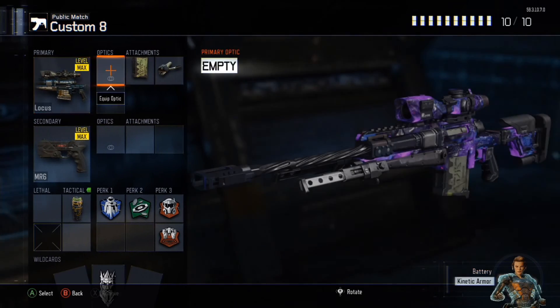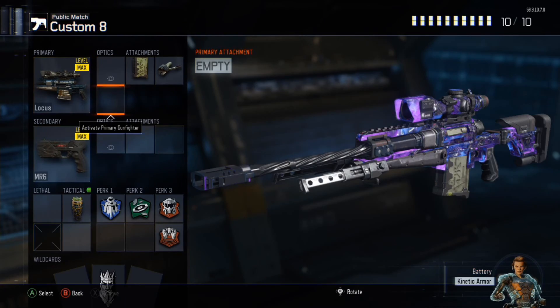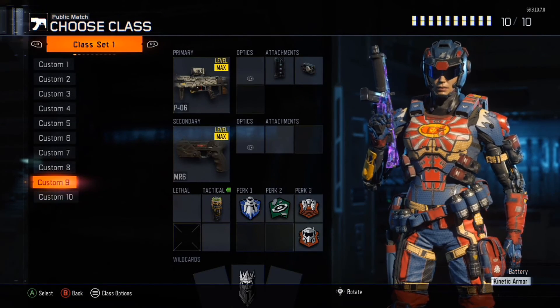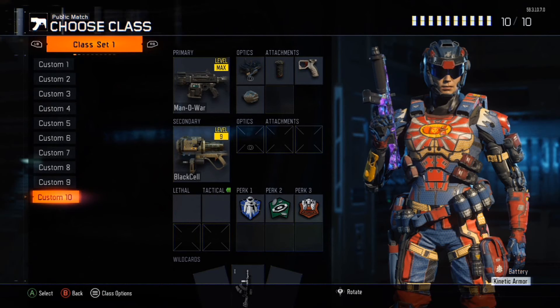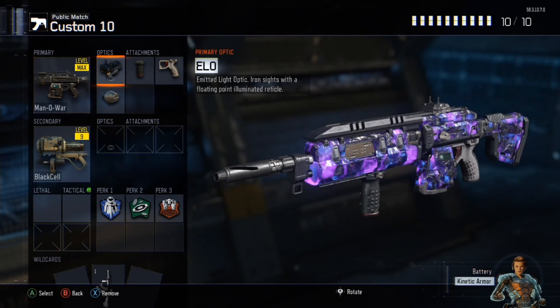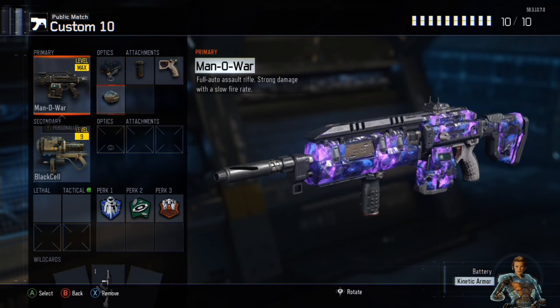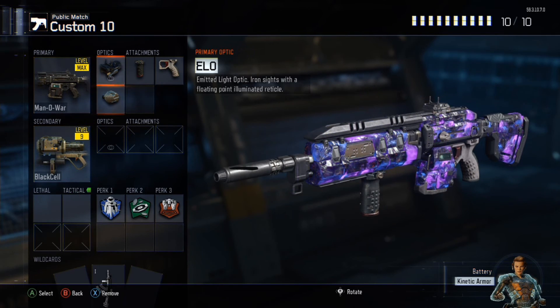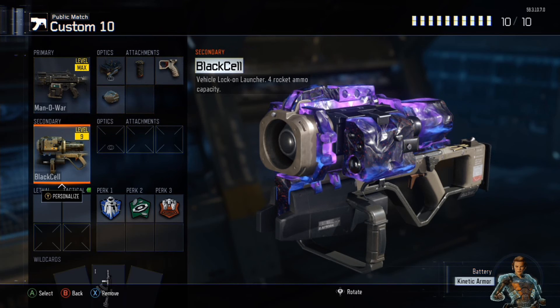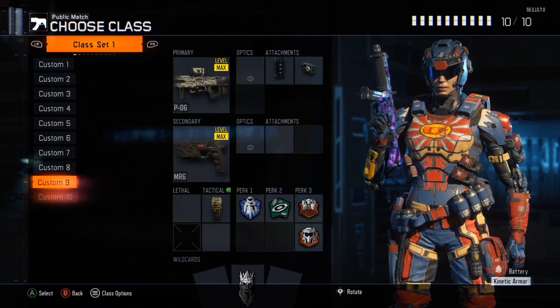I've got Locus — if you guys want to see a sniper video as well, let me know, because that'd be pretty cool to do, although sniping is pretty hard on this game. The BO6 — because that gun is ridiculous if you can hit your shots, which I suck with at the moment, but if you're having a good game and you're hitting shots it's pretty decent. I've got Man of War with Elo, Grip, Quickdraw, Rapid Fire, and the Black Cell — that's basically just my class to destroy enemy scorestreaks, like if you get a Wraith out of a care package.